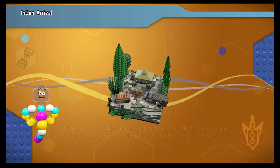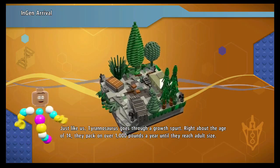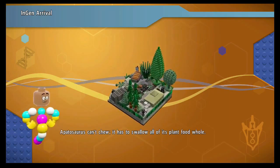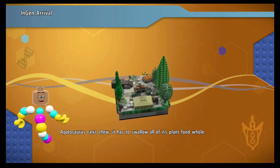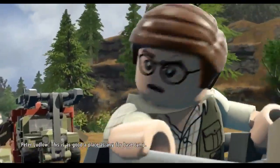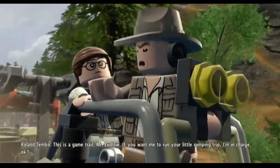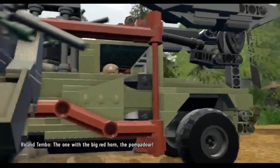Here's another fascinating fact: just like us, Tyrannosaurus go through a growth spurt right about the age of 14. They pack on over 1,000 pounds a year until they reach adult size. A Patosaurus can't chew — it has to swallow all of its plant food whole. This is as good a place as any for base camp. This is a game trail, Mr. Ludlow. If you want me to run your little camping trip, I'm in charge. Dieter, get into the outrigger — you're closing in on her, the one with the big red horn, the pompadour.